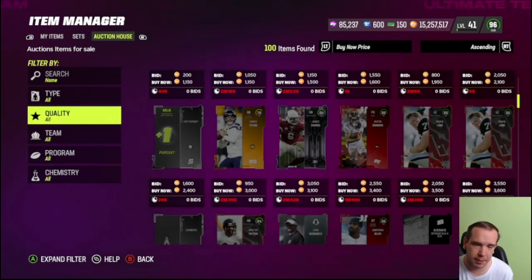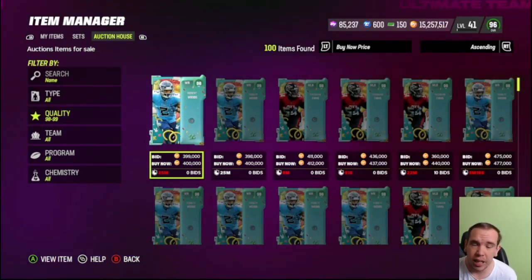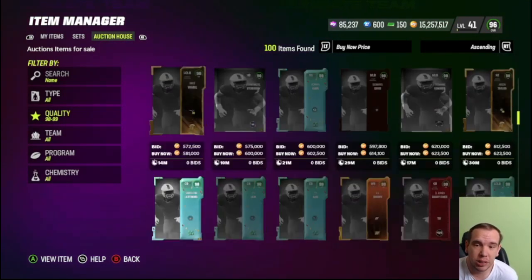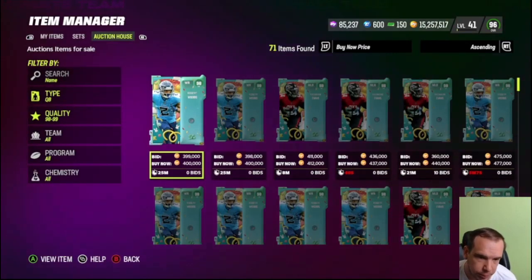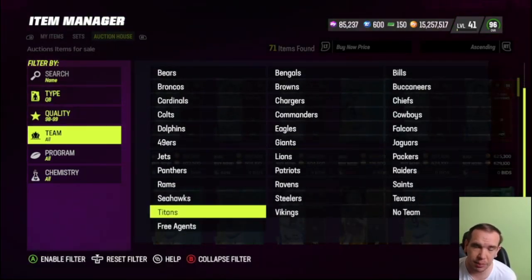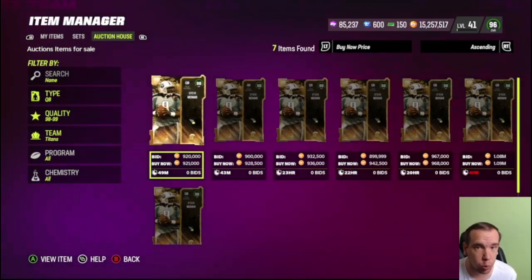Should you sell your team? I can't answer that broadly — it depends on who we're talking about. Should you sell Woods? No, he's 400k, he's not going to go lower. Let's talk about McNair as a good example. Any 98 that's above 800k I would not be holding on to, unless they're Ring of Honor cards going into the set. This card here — McNair at 900k — I'd be dropping that.